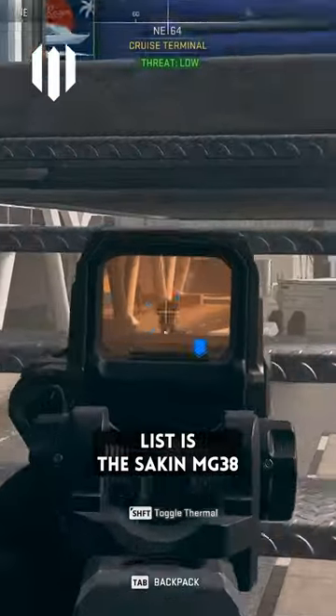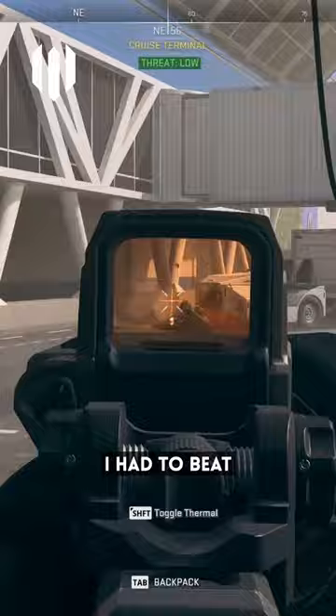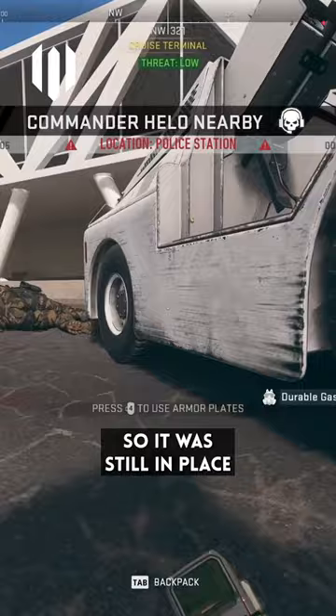Number five on the list is the Sakin MG38 in the cruise terminal. You will need the key to get into the cruise terminal to collect this weapon. As I found out, I had to beat off an entire four-man team at the entrance who'd already unlocked the building for me. Thankfully, they hadn't actually found the weapon themselves, so it was still in place when I managed to kill them all, and I got in there to go and find it.